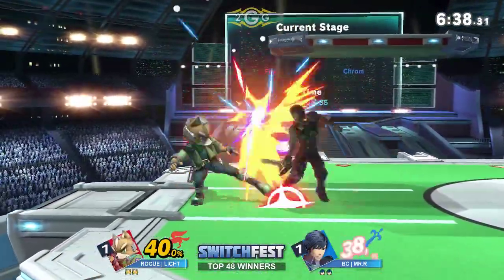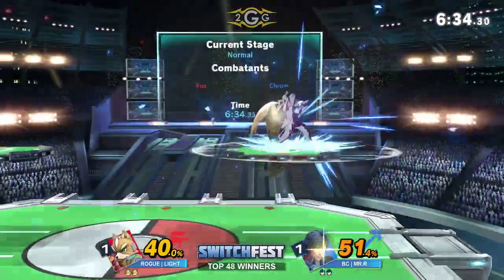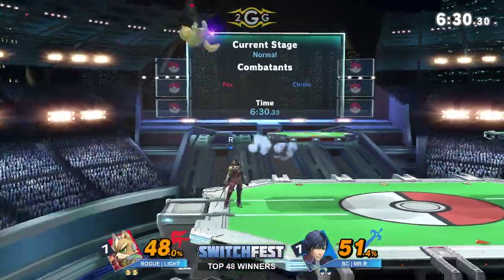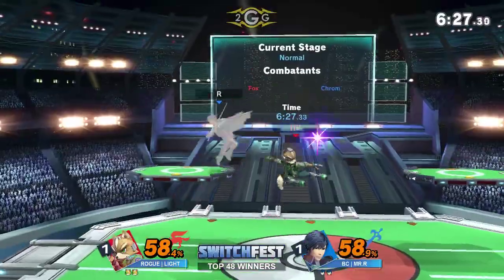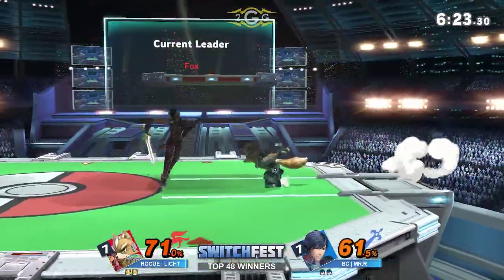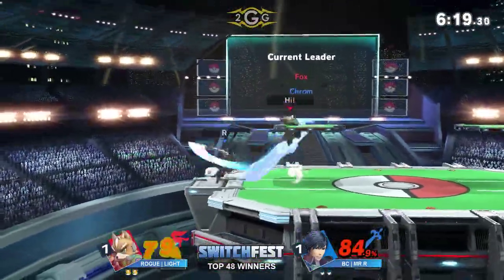Still on the chase, not finding the up air. Gets a jab. Parrying the first hit but not the second hit. Getting a grab forward throw. A little bit of Double-Edged Dance. That comes in — still on the chase. Takes it back down.